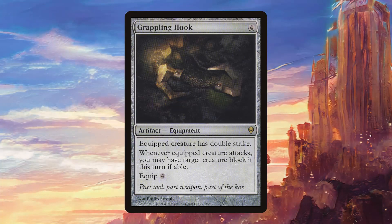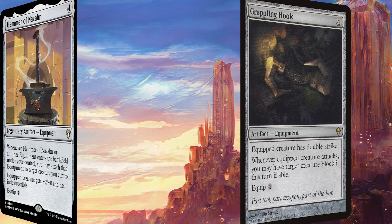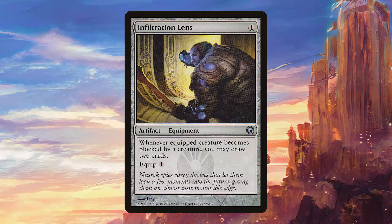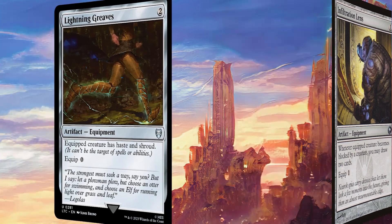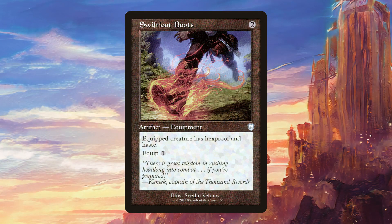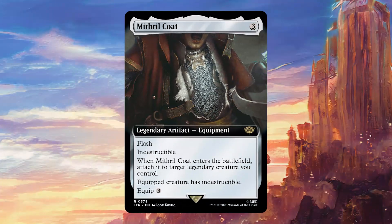Grappling Hook gives double strike, which is great with our commander's high power, but it also forces our opponents to block with a creature when we attack, so it's very nice. Hammer of Nazahn works very well by giving indestructible to Anzrag, and it also auto-equips other equipment that we get. Infiltration Lens is a great source of card advantage in the deck, seeing as we're going to be blocked a lot. Lightning Greaves and Swiftfoot Boots are two good ways to stop our things from being targeted. Mithril Coat is excellent in this deck because it auto-equips, meaning Anzrag doesn't need to worry about damage.